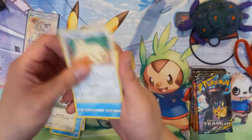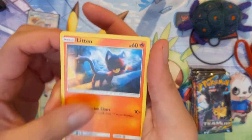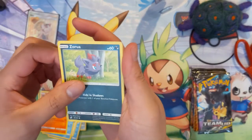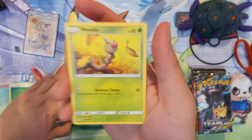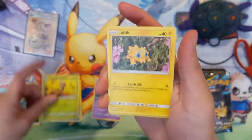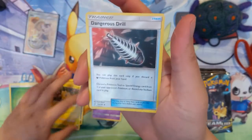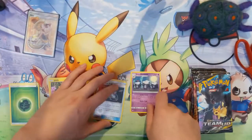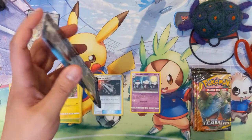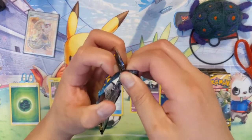Tauros, Persian, a cute little Litleo, Zorua — I like that, must be like a dog. We got a Weedle, Joltik, a Dangerous Drill reverse, and a Marowak of the Alolan variety. All right, let's keep going.